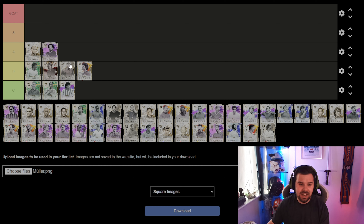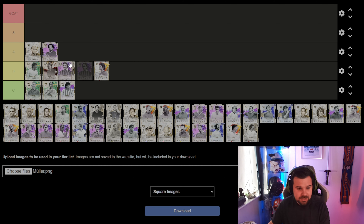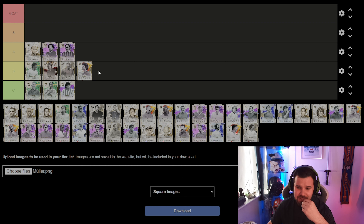Hugo Sanchez — he's going in the A category. He's an absolutely fantastic card — both versions of him, the five-star skills or the five-star weak foot. Really good card. A category. Then we get to Nesta — he is a quality quality center back going into the A category. I don't think I can give him any higher than that because there are some really really good center backs on this list.